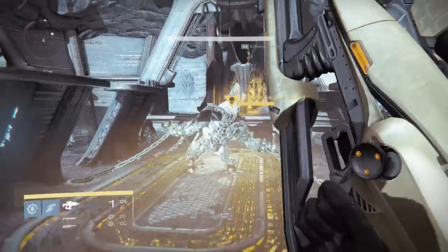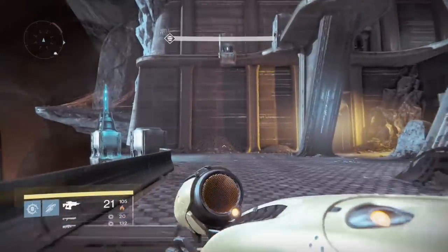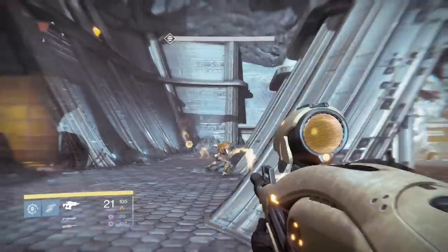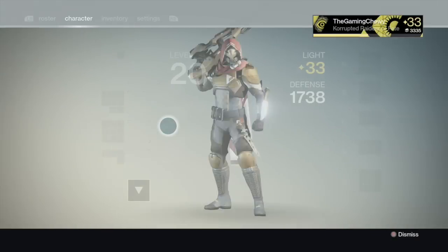Now this technique does require Gjallarhorn or a really strong solar rocket launcher, but because it is solar and void you have a lot of options — Truth, Dragon's Breath, or anything with Tripod. Basically you just have to bomb the shit out of him.